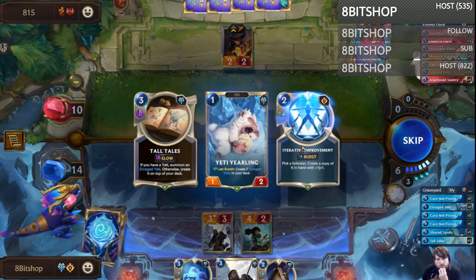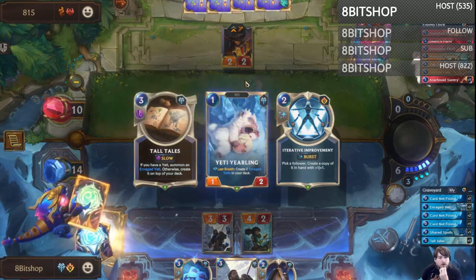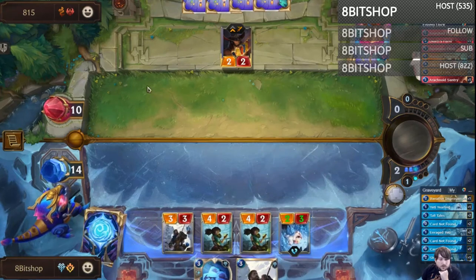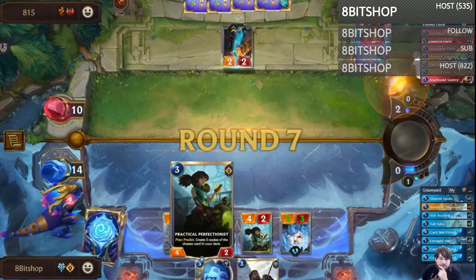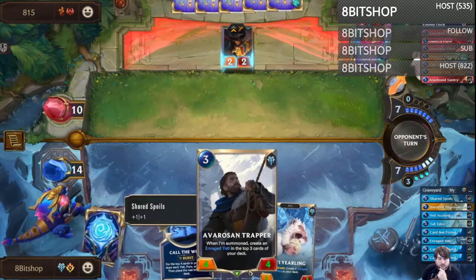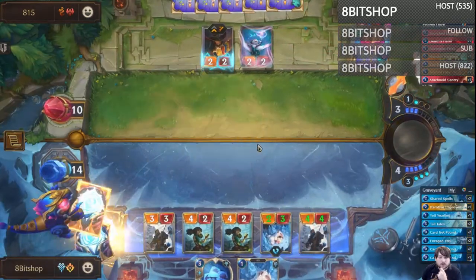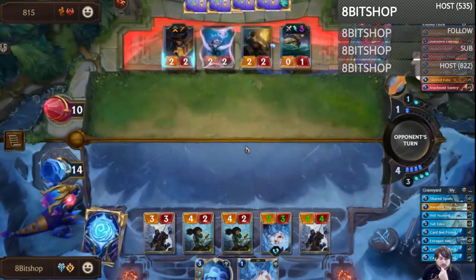This is a little awkward. I was definitely hoping to hit an Echo or a bigger Yeti, but it is what it is. We're gonna go ahead and draw that Yeti and throw it down, and then we'll bank that extra three spell mana. Seems pretty good.